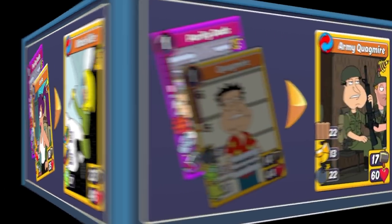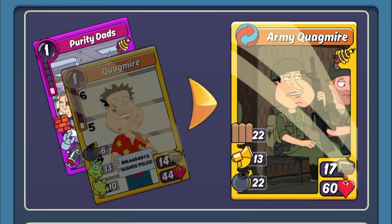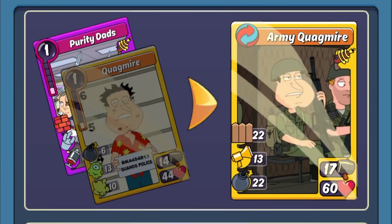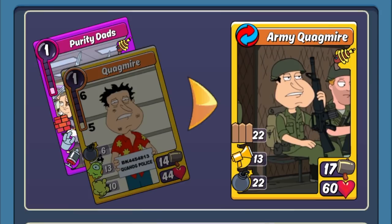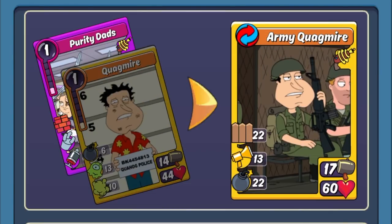Next up you've got the Army Quagmire combo with Quagmire. It's a pretty good support combo — you've got a really good amount of Bodyguard similar to the Bob combo, and it has an insane Bomb stat, so if you're looking to cause some extra damage to your opponents that's a great way to go, especially on defense. The Cheer All is also really nice as it's not tied to just Armed or any particular show — it can go to your entire card line. Not my favorite mythic combo, but it's definitely not bad and has great support potential.